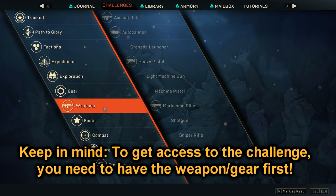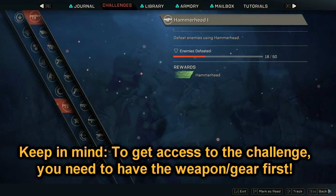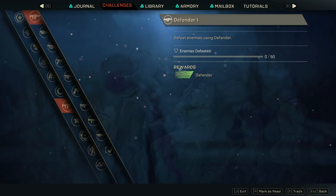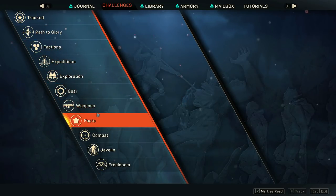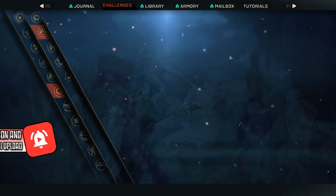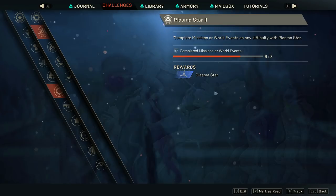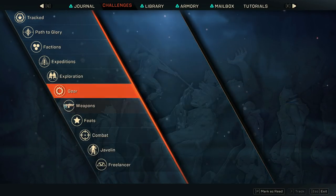Tip number 3: the crafting system in Anthem isn't that complicated. It involves a lot of challenges. If you want to unlock higher rarity blueprints for your gear or your weapons, you just have to do specific challenges. Go to the Cortex, go to challenges and then go to weapons. Click on the weapon that you want a higher rarity blueprint for and the game should tell you what challenge you need to do. The same thing applies to gear — go to challenges, then gear, click on the gear you want and the game will tell you how to unlock that higher rarity blueprint.